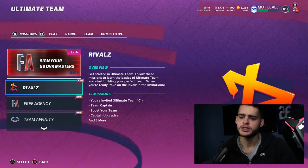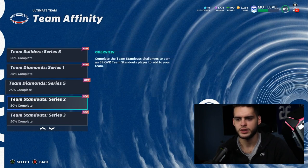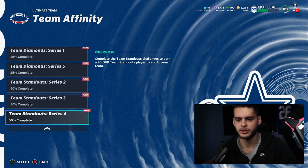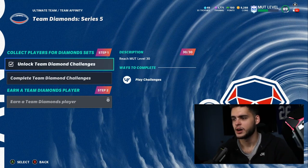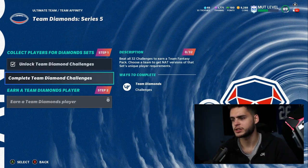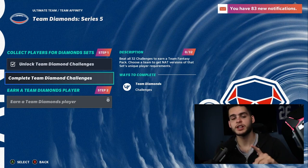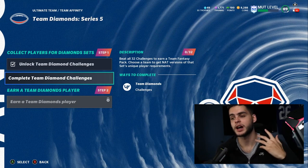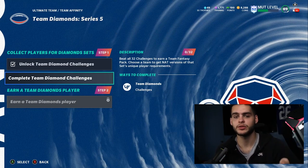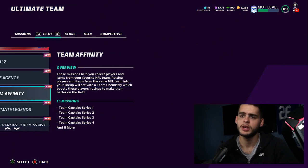Can't complain too much. Let's start with the missions list - team affinity is new here. Team Diamond Series 5: reach level 30, then complete all 32 team diamond challenges to earn a team fantasy pack. Choose a team to get NAT versions of that set. You'll get the most expensive top player for free, so the other players in the set become a lot cheaper to create.